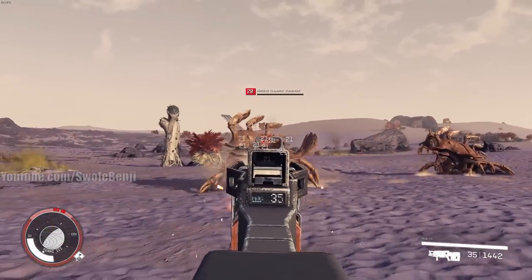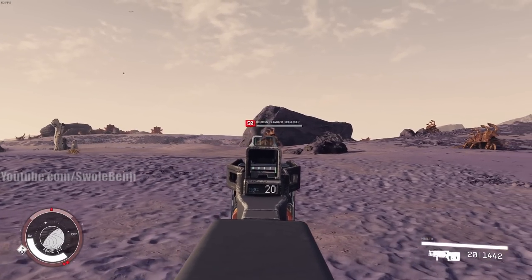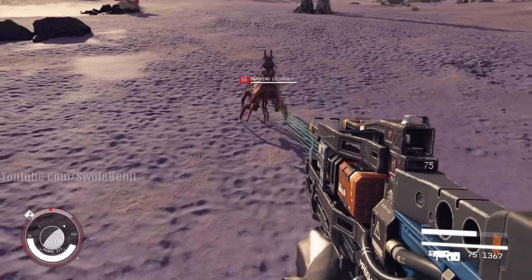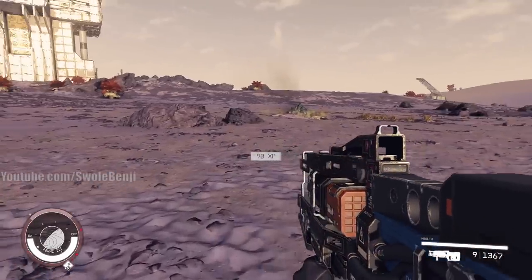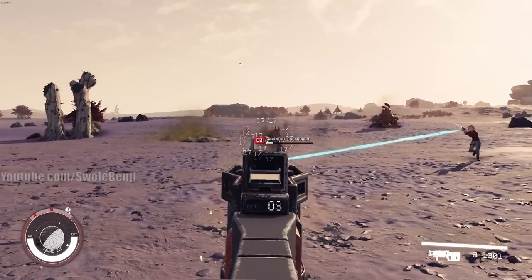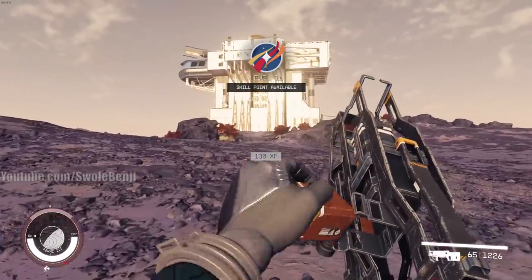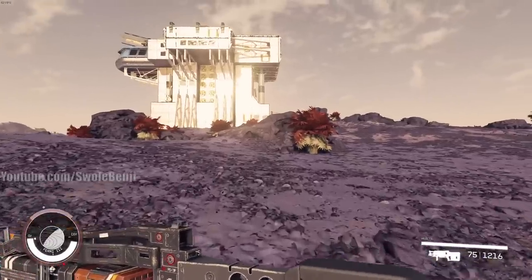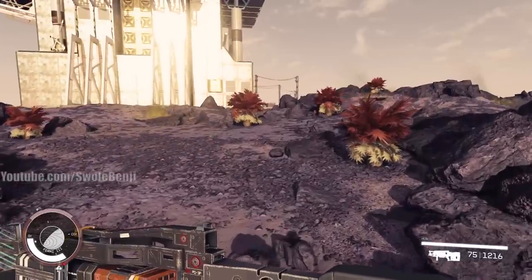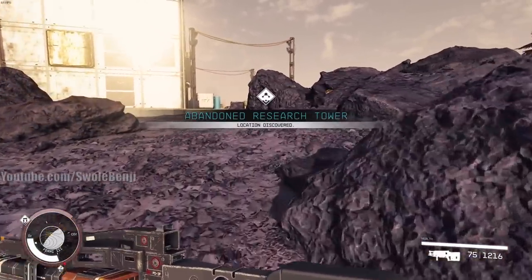Let me show you how much experience these things give — only like 20-something. There are normally level 70 ones. A level 80 swarming cockroach gives 130 experience — that doesn't sound bad, but aliens don't drop any good loot. They just drop raw materials for crafting, which you can farm automatically with outposts. They take a lot of ammo and don't drop good guns or armor, so they're pointless to farm.